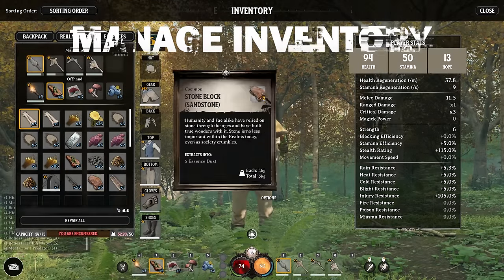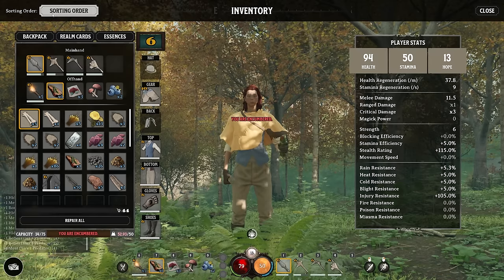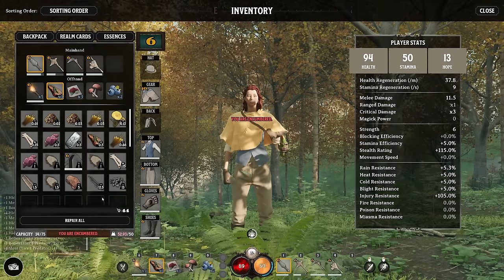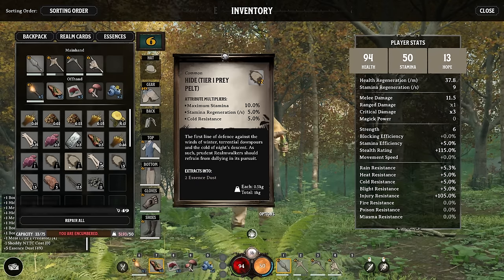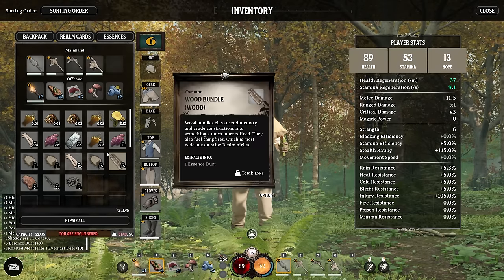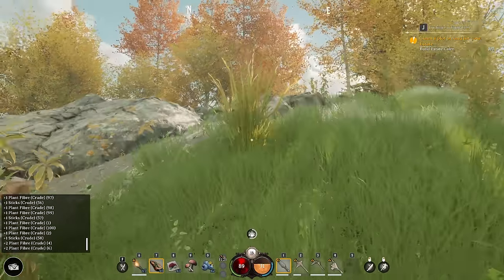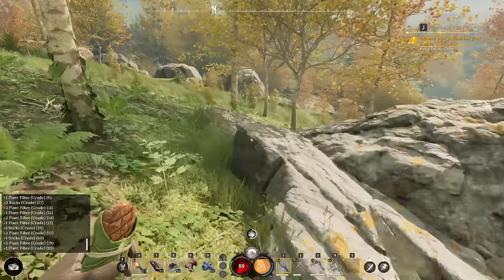Sometimes you'll find yourself encumbered — this is a good time to go into your inventory and ask what you can get rid of to free up weight. You can sort your inventory by various things in the top left, including by weight. Click the weight symbol to sort that way and you can easily see what's weighing you down. You can get rid of old outfits or extract rocks to free up space. Whenever you're running somewhere, grab fiber — you will never have too much fiber. You can always turn extra fiber into essence.